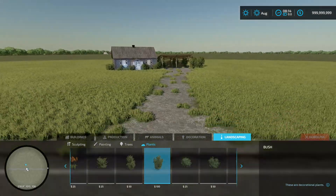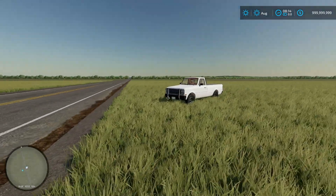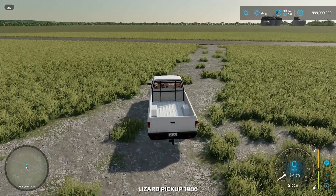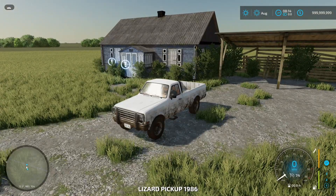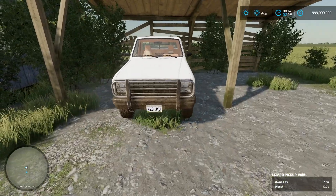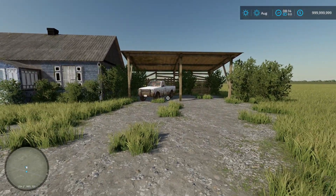Right now we already have an abandoned house and parking garage area. We can even back the truck in. PC players with the Easy Dev Mod installed can go to the vehicle option, then go to Dirt and set that to 100%, and Wear set to 100% as well. Now you have yourself an old, dirty truck. We can stick it there and even put it in at an angle so you get that dirty, abandoned look to it. That looks pretty good from the road.